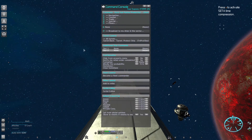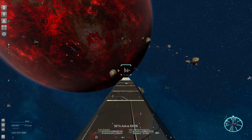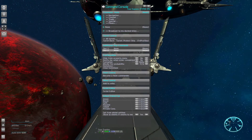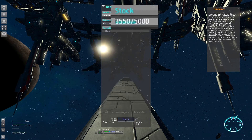You can just click the dock button and your ship will head for the target station. You can also order ships remotely this way, which allows you to control a sizable trade fleet. Set up your ships to send you a message once they arrive to keep things efficient.